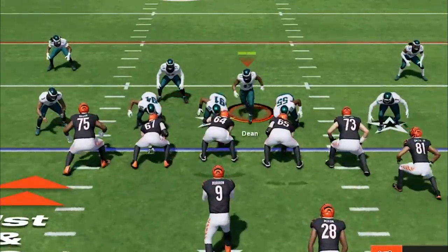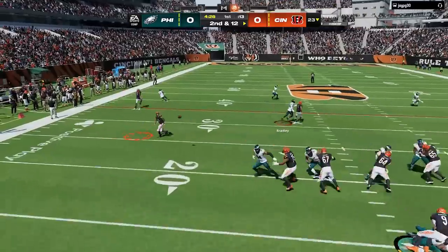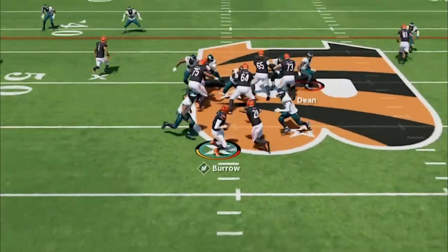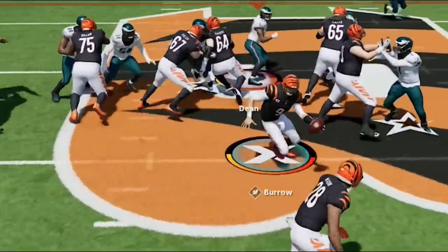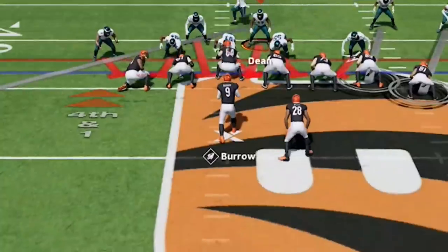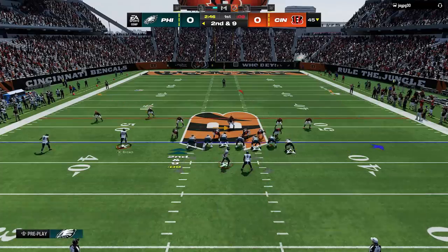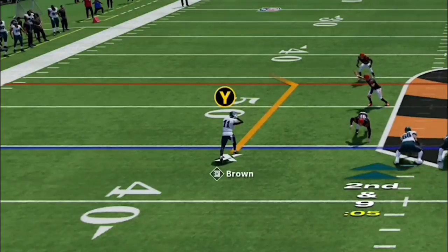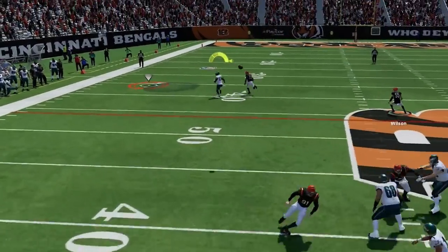I start this game out on defense as well, and we start by pushing this guy backwards before he hits me with a zig underneath for the first. Now at midfield I am sending the heat and we are shutting down everything that moves, getting him into a third and long that he turns into a fourth and short and decides to go for it. Back on offense my opponent is in cover 0 once again, so I switch to the stick nod vertical one more time — only this time I see the receiver has outside leverage more than normal, so I make that my read and we get an easy first down.